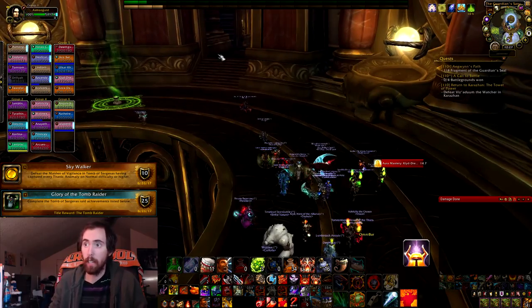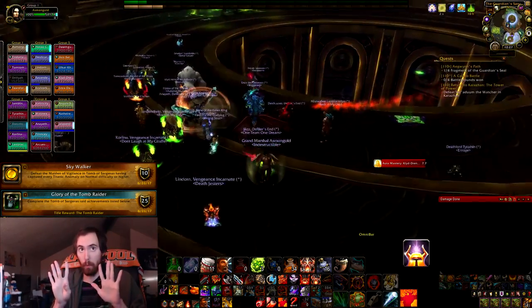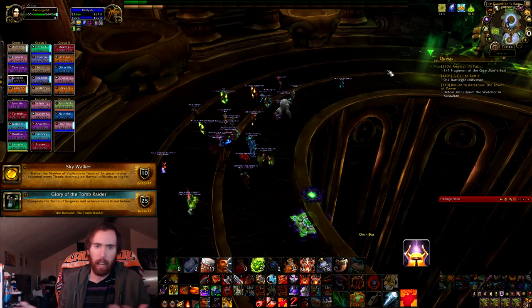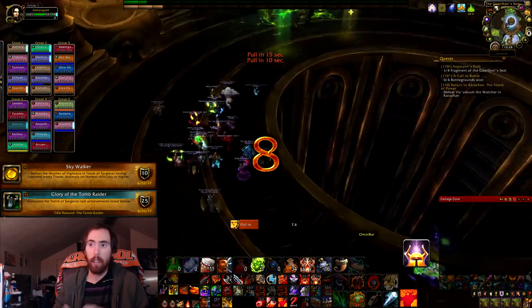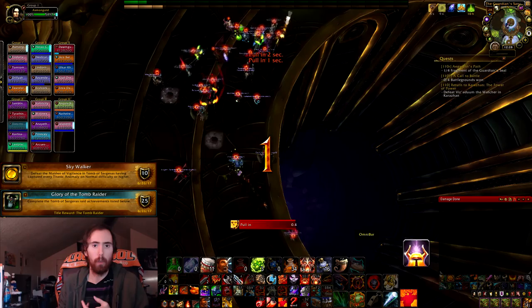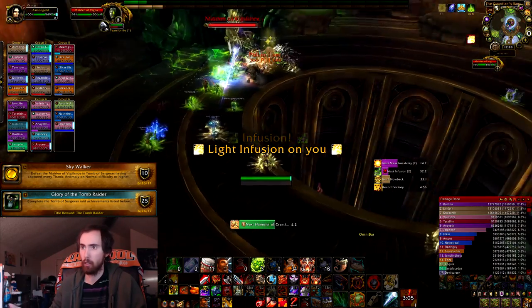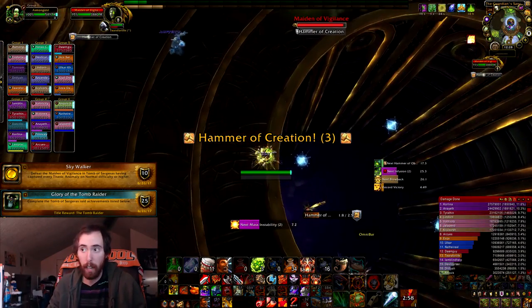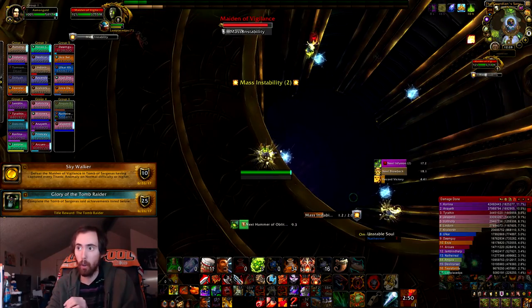The next one is called Skywalker. It's not really that hard, but it's very annoying. What needs to happen is you need to soak a total of nine of these little stars. The first one spawns in the absolute middle of the circle in the middle of Maiden's Room. For that, you need either a shaman or a demon hunter that's going to jump down there and use either Fel Rush or Gust of Wind to knock themselves toward it. As you can see, someone grabs it right there — they suicided, but that's okay because they grabbed the first one.